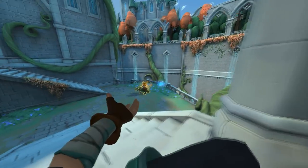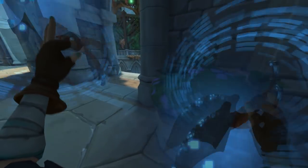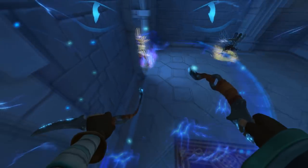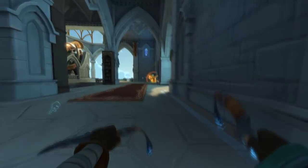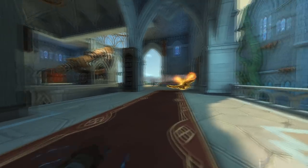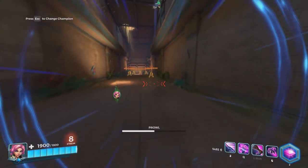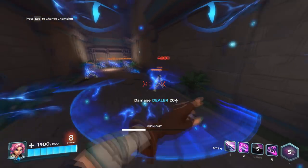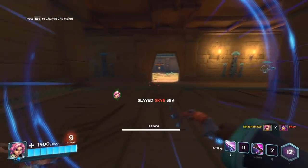Her ultimate can be a game changer — you can help your teammates survive or help them kill the enemy team. You can also use it to counter enemy ults like Androxus's ult. Imagine Androxus going up to use his ultimate and you use yours at the same time — he no longer has targets. You can also see circles on the ground around your enemies showing how far they can see during the ultimate, allowing you to spot hidden enemies behind walls.